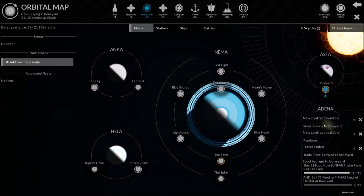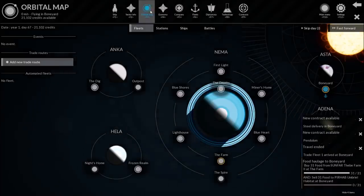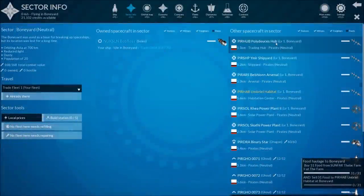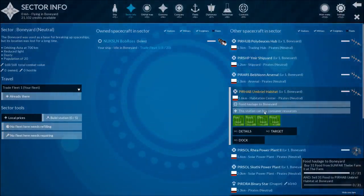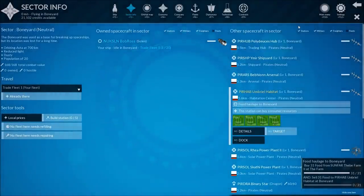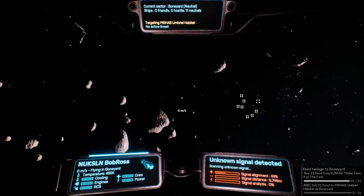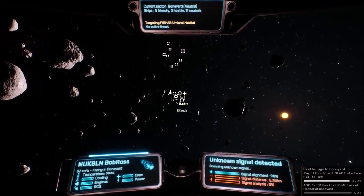We are at the Boneyard. We have a new contract available for steel delivery and a new Pendulum contract. Let's look at these contracts. We want to go to the Umbral Habitat. In this system, which is right here, this is apparently owned by the pirates. I'm just delivering you some food I picked up from that food planet. This is all owned by the pirates. I'm going to be neutral with them. You can see the arrow on the map - it's going to guide us where we want to go. WASD - it's actually pretty easy to fly.